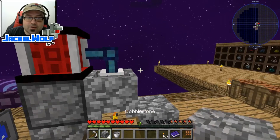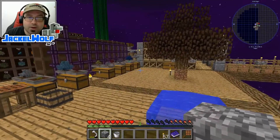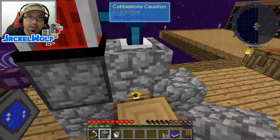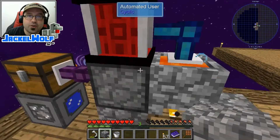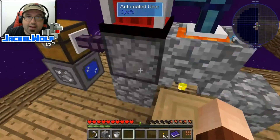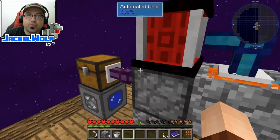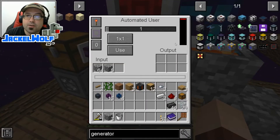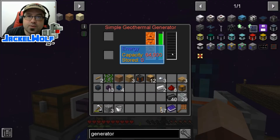Last but not least, we're going to need to prime this with a little bit of lava. I could just grab a bucket of lava from somewhere in the world and feed it into the simple geothermal generator, or I could just take a piece of cobblestone, feed it into the cauldron, and there you go. It is now feeding this simple geothermal generator over and over again. The automated user is using less power than what is generated by the simple geothermal generator. So at a certain point, this is going to fill up and the simple geothermal generator is going to start building up a reserve.